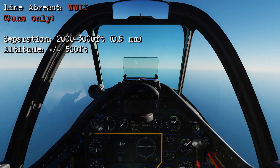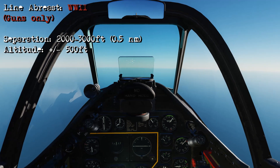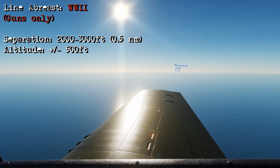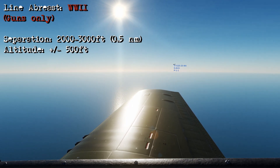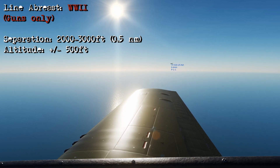Going into the cockpit of the P-51 with the simulator paused, looking out to our right we're going to have our wingman in position, stacked 500 feet higher at a distance of between 2,000–3,000 feet — around about half a nautical mile. This is the position you want to see when you're looking at your wingman if you're both flying line of breast.